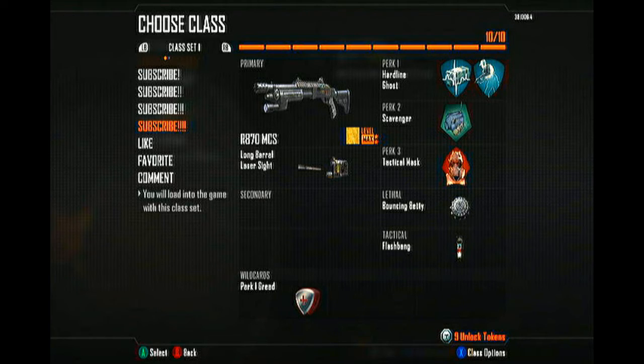I like to use a Bouncing Betty for my Lethal and a Flashbang for my Tactical. For the Wild Cards, obviously Perk 1 Greed so you can have both Hardline and Ghost.